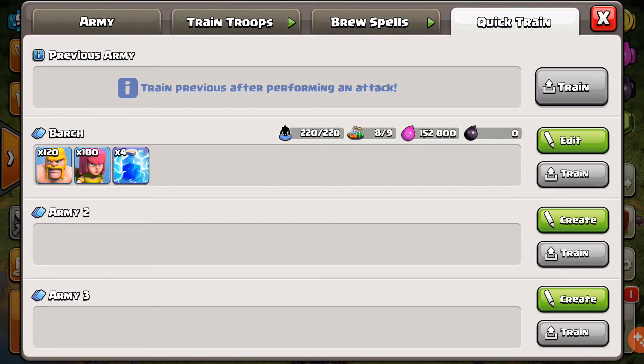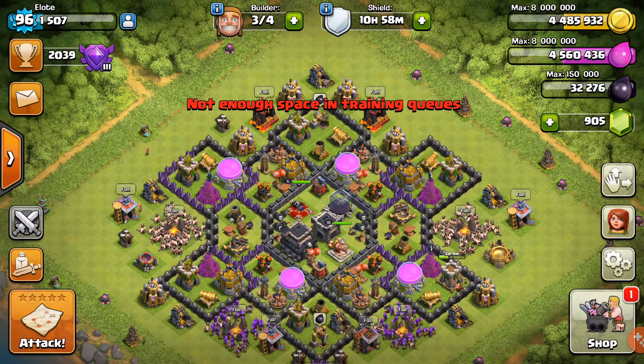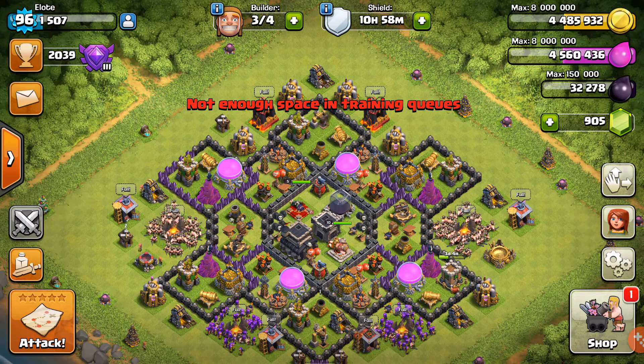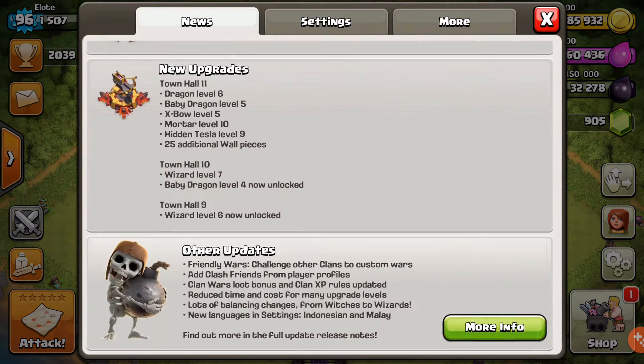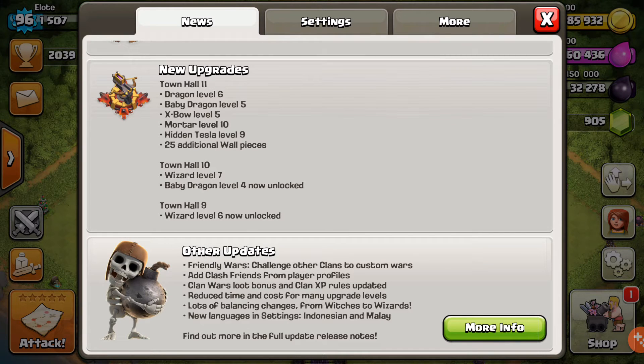So that one's always going to stay up so we could always train that when it's ready. There's news — this is the friendly wars and stuff. We're not in the clan, so we can do 'add clash friends.' I just saw that — I'll show you guys that now.